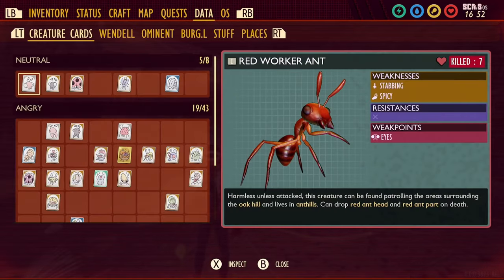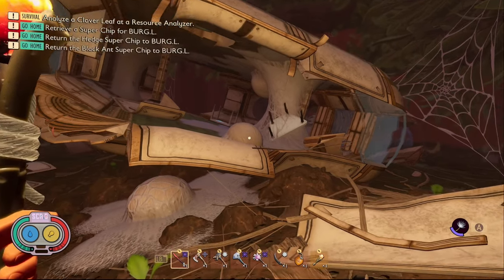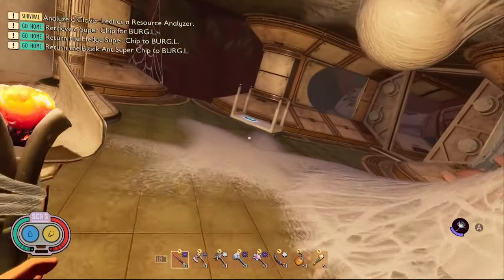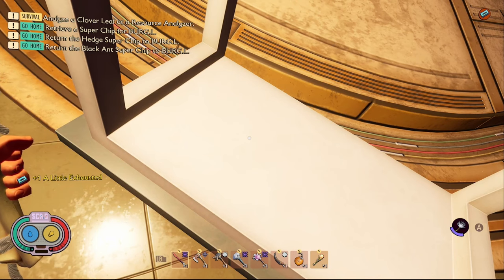The tenth and final tape in Spacer Development is called A Little Exhausted. In order to get this one you need to come to this area of the map right here underneath the flingman disc in the hedge and you'll find a little broken lab. This tape is on an upside down table.